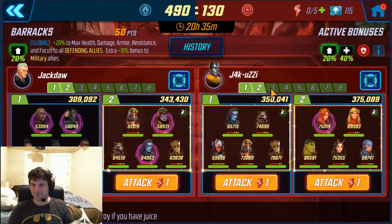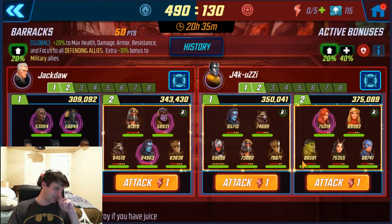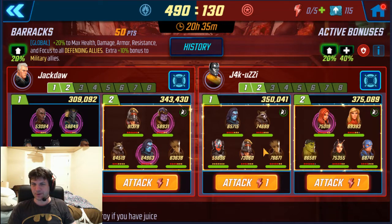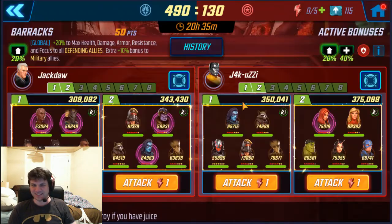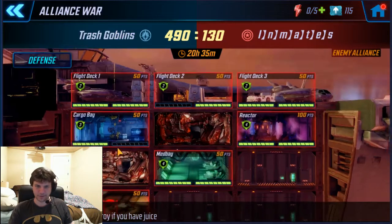One of these guys is like 4.2 million CP, which is way more than anybody in our alliance - I think our highest is like 3.3 or 3.4. So they're a little scattered on their power, but this is looking rough. They have three tier 13 Wakanda people. We'll be going for barracks soon enough. We've already cleared their bridge, cleared half of a couple of rooms, and now we've full cleared their hangar.